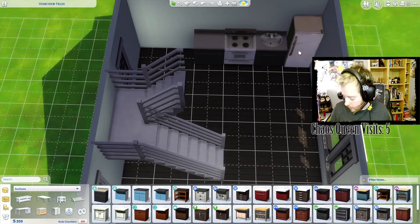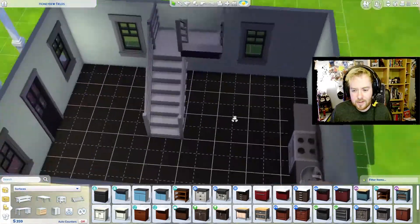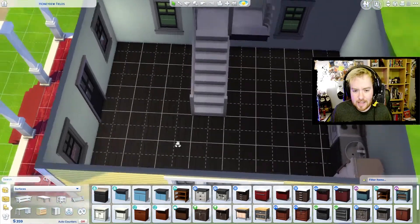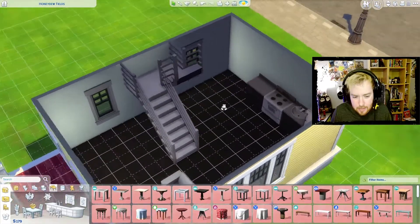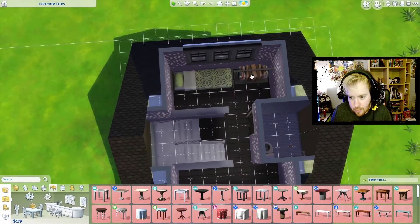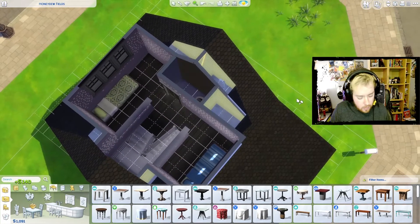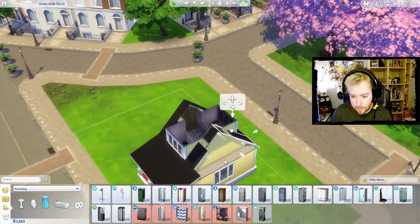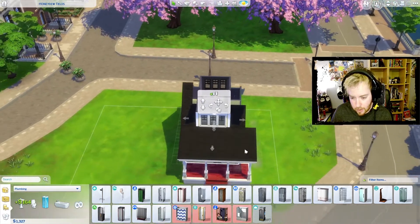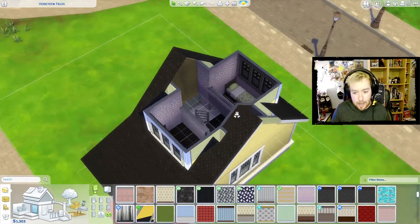I know you want pets, but now is not pet time - now is build time, now is me failing and being very concerned about how much money we do not have. These stairs are kind of inconvenient and that is my fault. This house is too big - that is the problem. Change of plans - shrinking everything. Not sure how that's going to affect the bathroom, but we'll figure it out. We're making the house smaller because I was dumb.